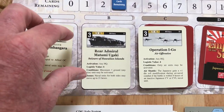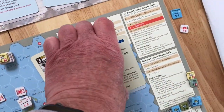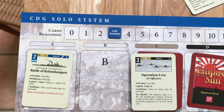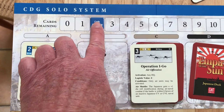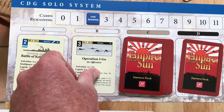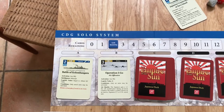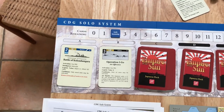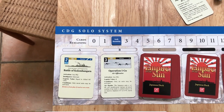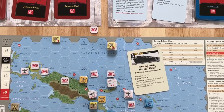I'm going to play the Rear Admiral Watami Ogaki card. Because I played a card, I bring cards remaining down to two. We put a new card in slot B, sliding it over from slot C whether face up or face down. So now the Japanese have two cards left and one reaction card. I'm going to play this Rear Admiral Matami Ogaki card and be back shortly.